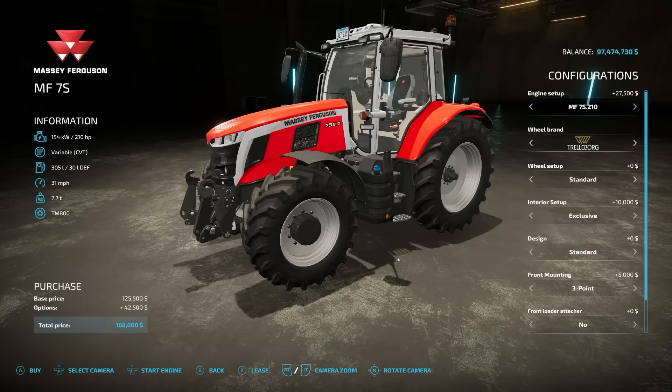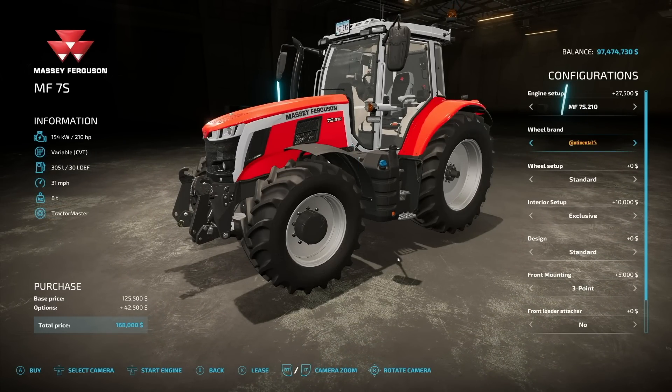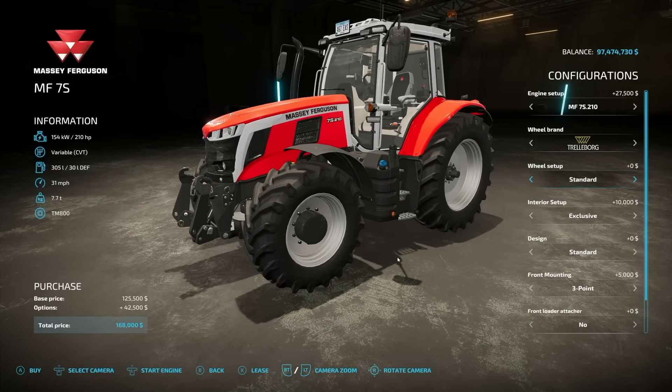So it goes all the way up to 210 horsepower if you need it. Wheel options are pretty much the same: Trelleborg, Michelin, Continental, Midas, BKT, and Nokian tires. Setup options include wheel weights, wide tires, wide with weights, rear twins, twins all the way around, and narrow tires.